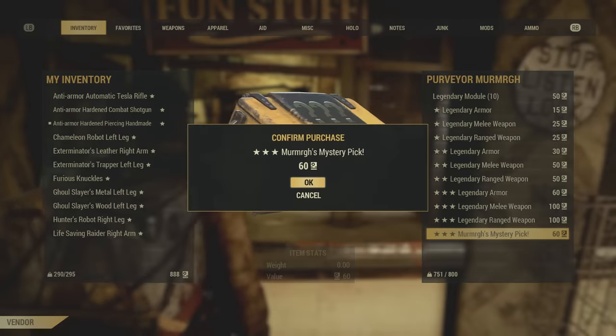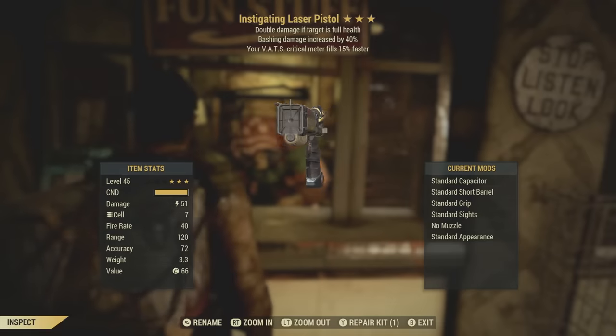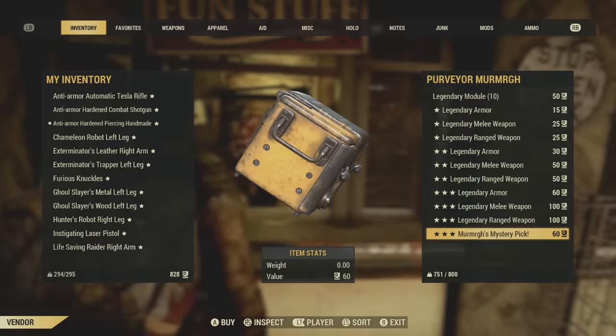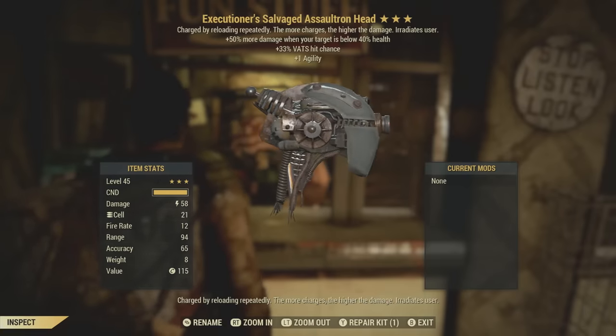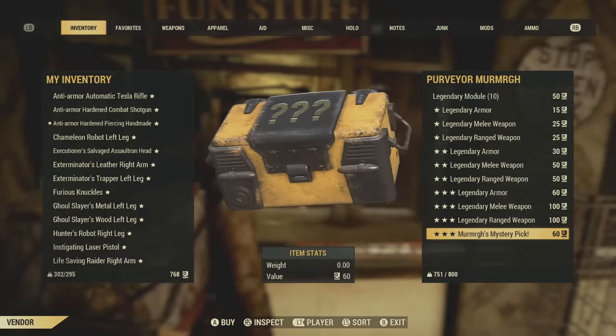Here goes nothing. Seeing bashing damage come on a gun immediately turns me off. Next. Executioner's salvage assaultron head — so far the rewards are not looking so hot. This isn't such a hot start here.